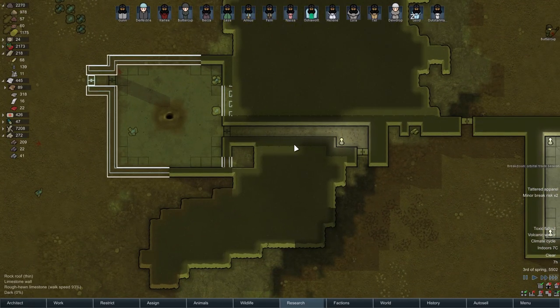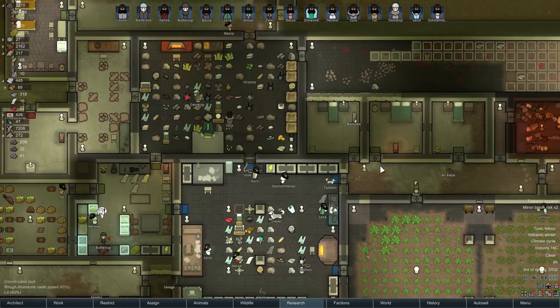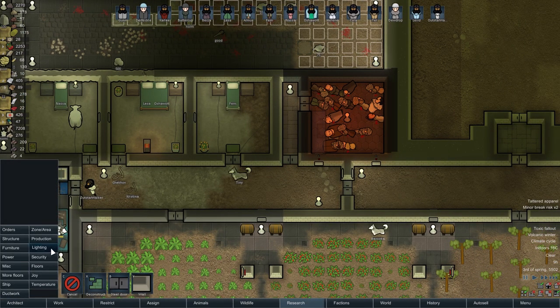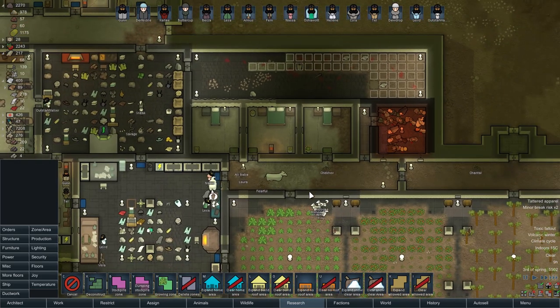We've got at least this little area done now. Orbital trade beacon is broken down — that's a bit of a shame. Still don't have this set up because we don't have the wood yet — it's going to take us a little while unfortunately. I will delete these areas — oh, that's already deleted, that's fine. I'll also delete that bit because we don't want anything on top of that light.